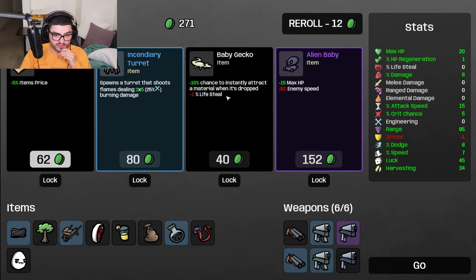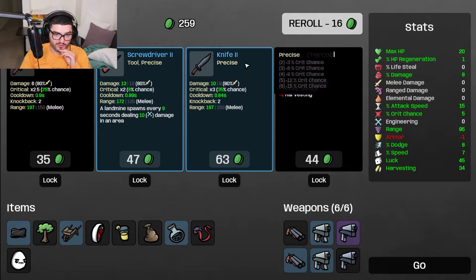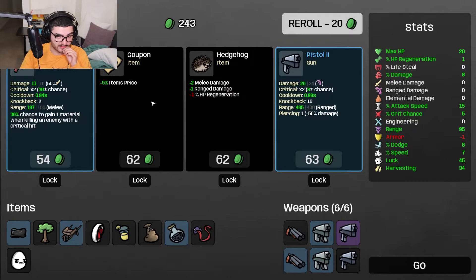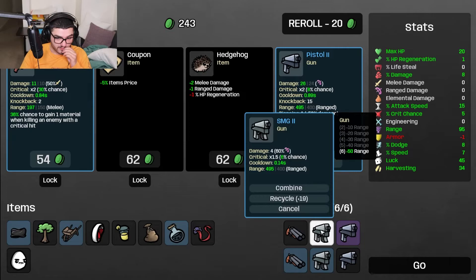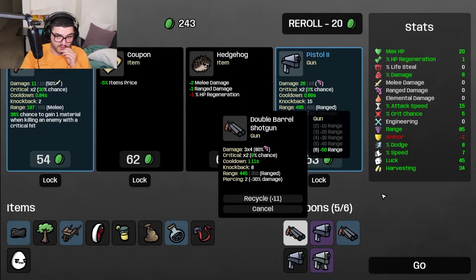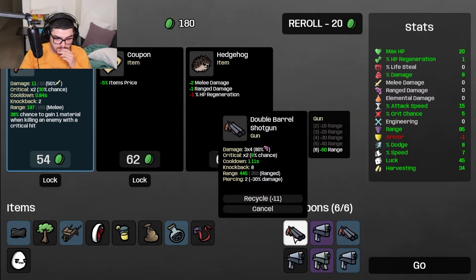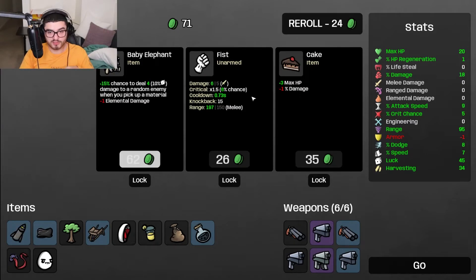I'm already struggling. Chance to instantly track the material when it drops, minus lifesteal. Did we get the lifesteal? I thought we got a lifesteal. 1 elemental, what is elemental? Elemental damage is increased by 0 ISO - okay I have no idea what elemental is, I don't care about that. Let's get the pistol. Okay so this is where we combine these - get the pistol, okay cancel, get the pistol. Nice - okay that's what I want, plus 10% damage.